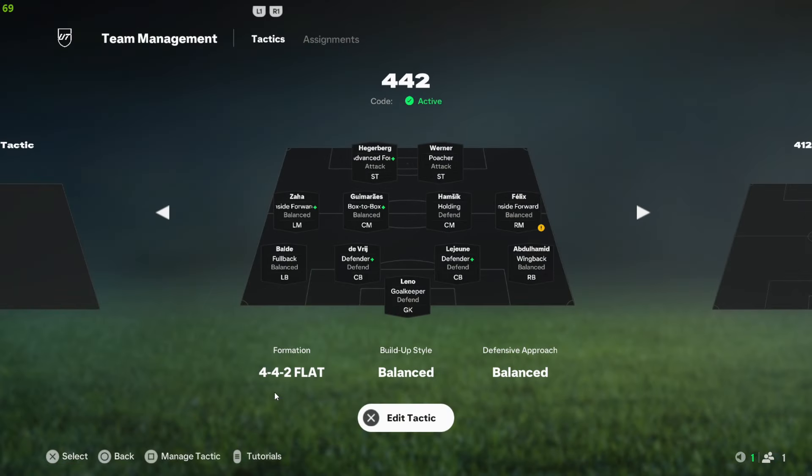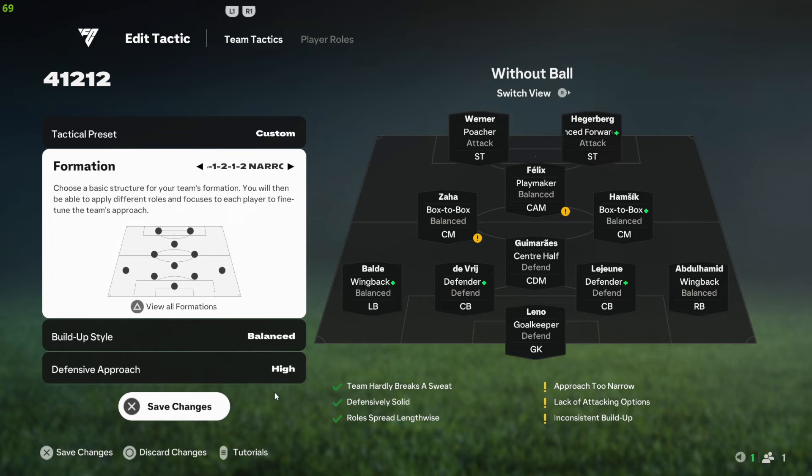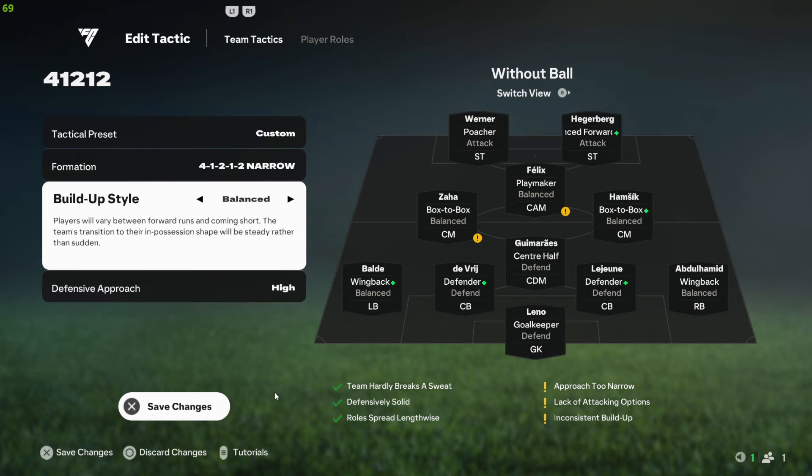This is the one I'm using — the 4-1-2-1-2 narrow with balanced play style, build-up style, and high defensive approach. I've used short passing, counter attacking, and balanced, and out of these three, balanced is the best one you can use.